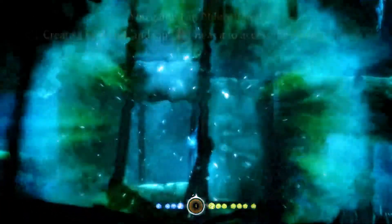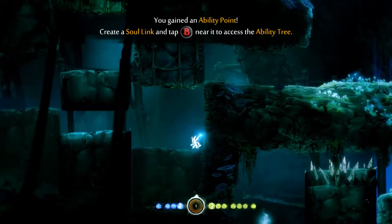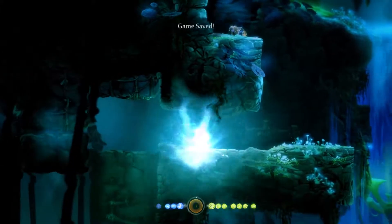Okay, good. Now I gotta get out of here safely. We actually got an ability point. If I can get through here without dying, we'll be able to upgrade. There we go. Let's save.